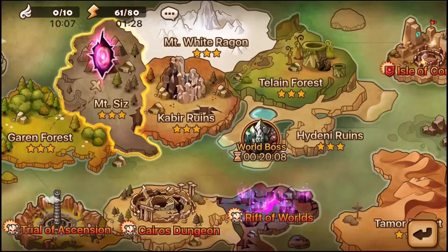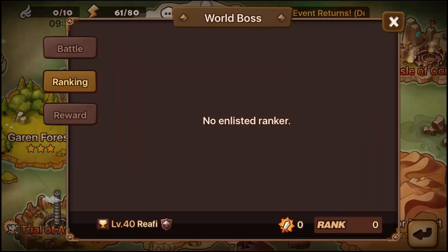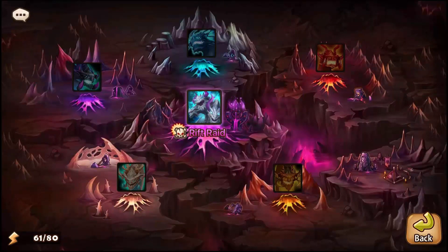Once you complete the Dimensional Rift, the world boss will open. You just need to deal some damage to the boss — you don't need to wait for it to die. You also need at least 10 monsters that are level 30 or above to enter. Once all that's done, the Rift of Worlds will open. There's a lot of dialogue with Elia which can be annoying, but after that you can enter. There are actually six different bosses, though right now only one is available while the others are still being updated.